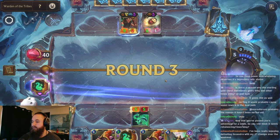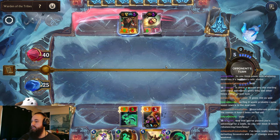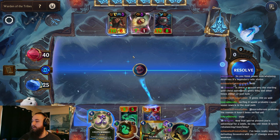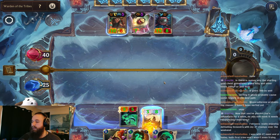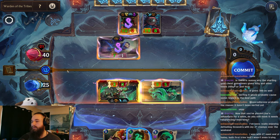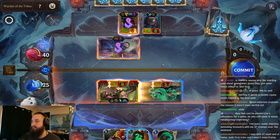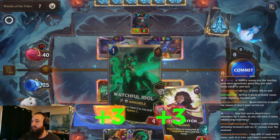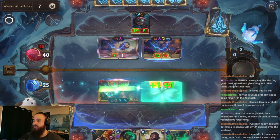Yeah, once you start getting used to the Lissandra Adventure, it's like any adventure - you just know the ins and outs of it and it's all right. We're going to drop Lulu first, just so that if they try to play anything, we can obliterate right there. We could whimsy it. We're going to have Lulu try to help out. All right, so we can attack like this. Let's use this to spawn a little bit more. Perfect, so we'll do a ton of damage, level up, and then should be able to attack and end the game.